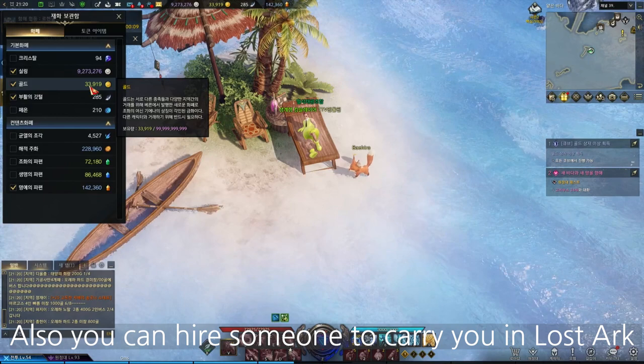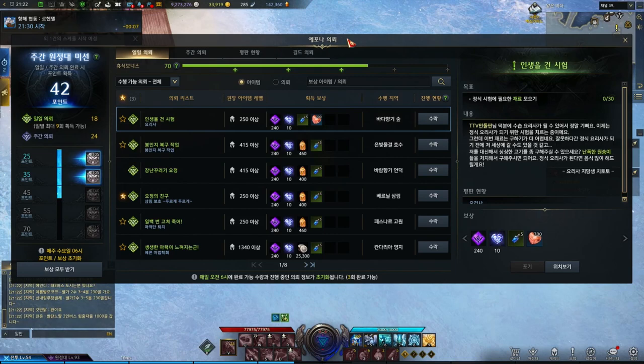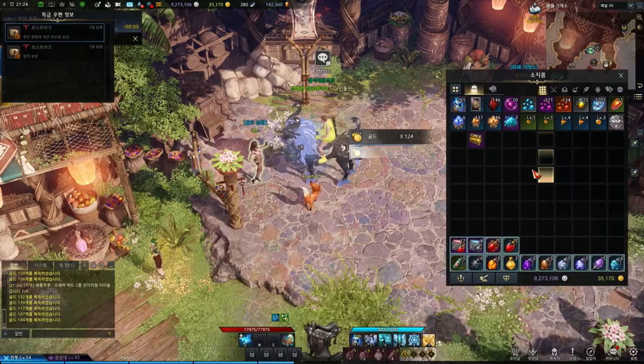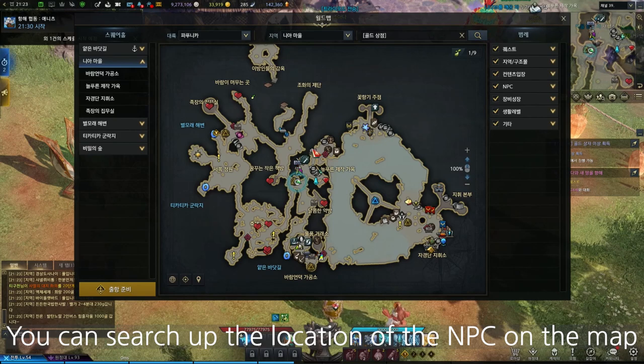You can also hire someone to carry you in Lost Ark with gold. If you press Alt+J, you can check out the daily Una's quests. If you complete any of those, you'll get an Una token, and with that you can trade it for gold from the gold trader NPC in any city.